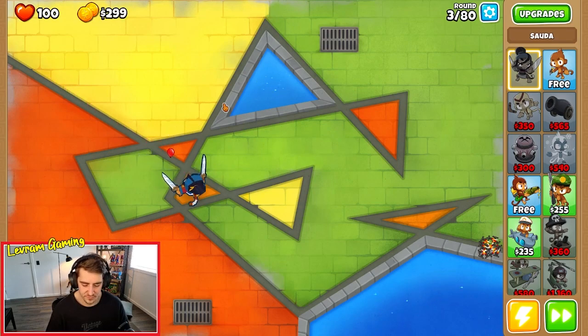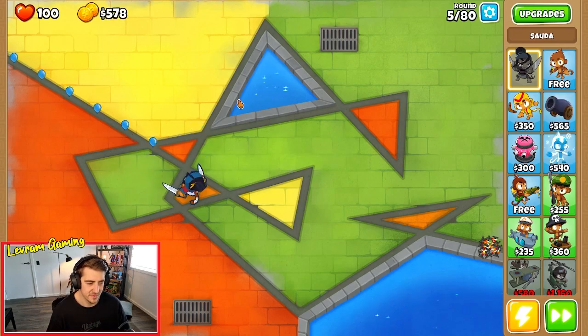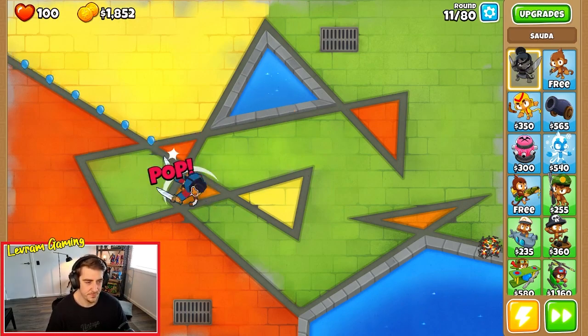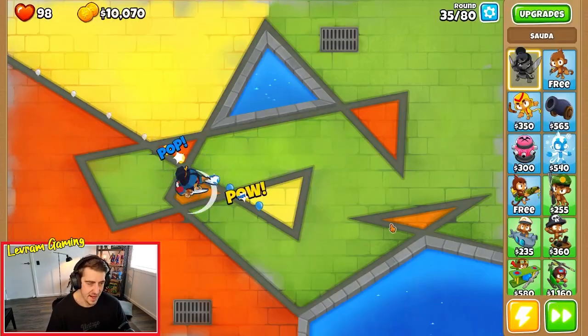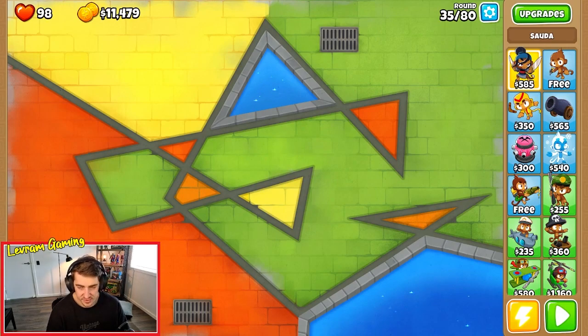Depending on how boring this is, I might speed through the video to catch you up to where we were. We can't continue from here again because our level ups would disappear. So if we sell, it'll be the same cash every single time - we've got 11,479. You could get two extra gold if that lead balloon hadn't gotten through, but regardless - 11,479.